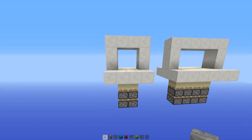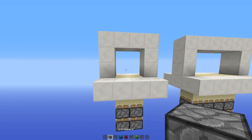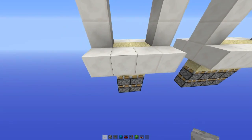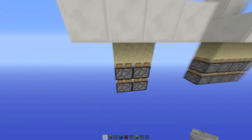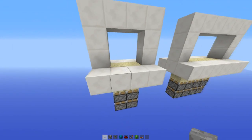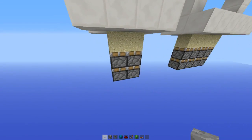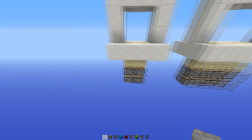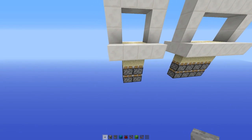To get started with the first door with the two-by-two opening, you're going to need your frame for the door, then two sand below that, then a normal piston and then a sticky piston — the same on both sides. So that's four sand, two normal pistons, and two sticky pistons needed for the first part. Then we need to put the redstone around that to make it work.